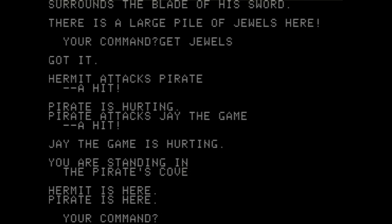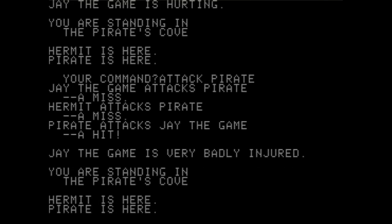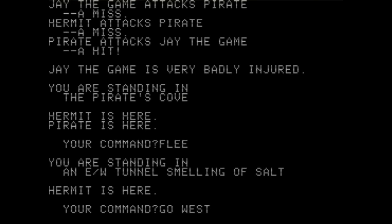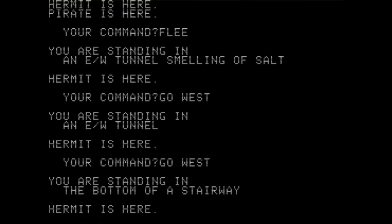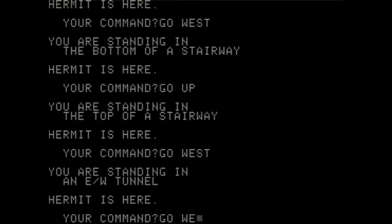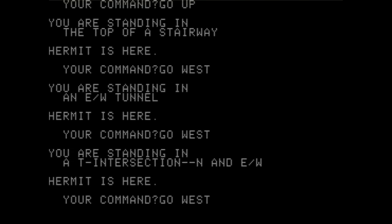Let's get jewels — he might attack us. Got it. The hermit attacks the pirate — pirate is hurting. Pirate attacks Jay — Jay the Game is hurting. Attack pirate — I miss. I'm badly injured. Okay, time to flee, people. We took his jewels and we are fleeing! Go west — like the little thieves we are. Go west. Go up. We're just bolted. Keep running, keep going west.